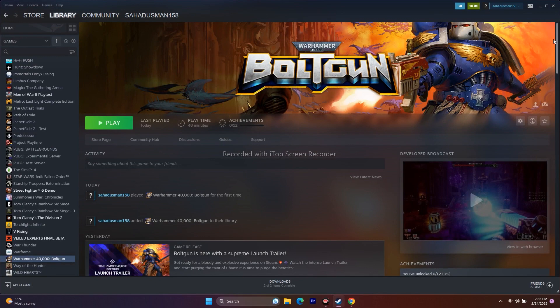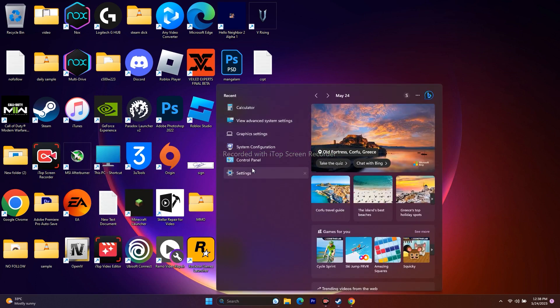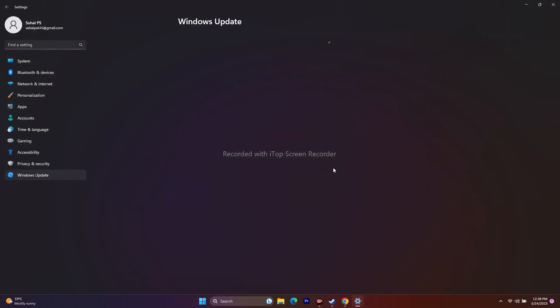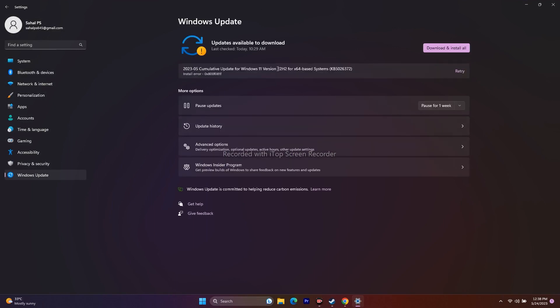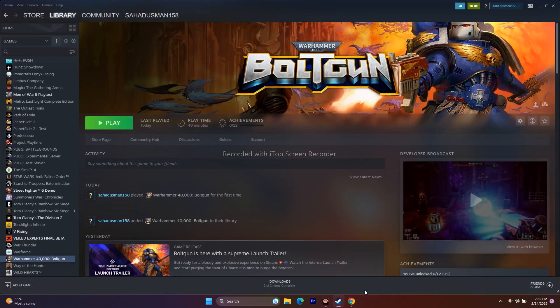Next, update Windows. Search for Settings, go to Windows Update, and make sure Windows is up to date. Install any pending updates and restart if required, then try to play the game.